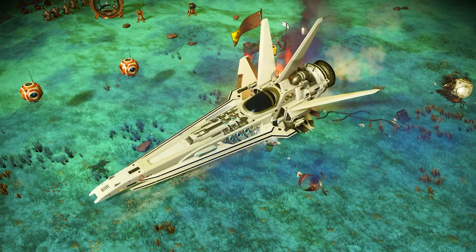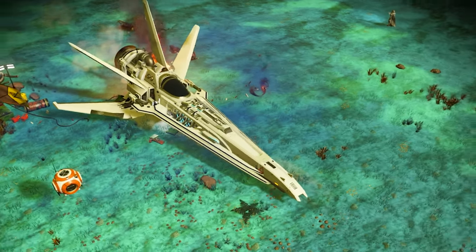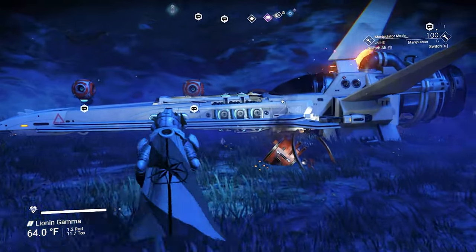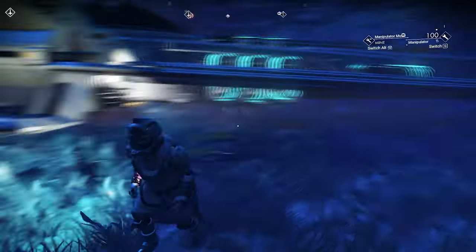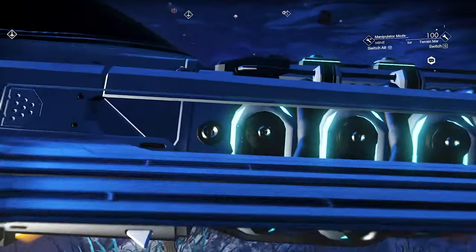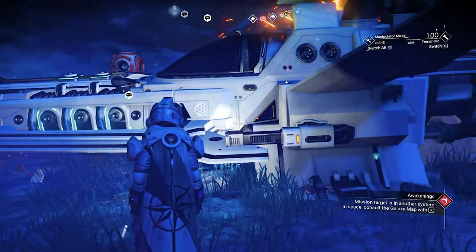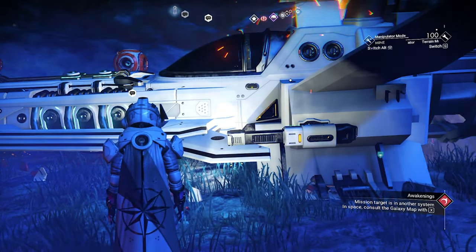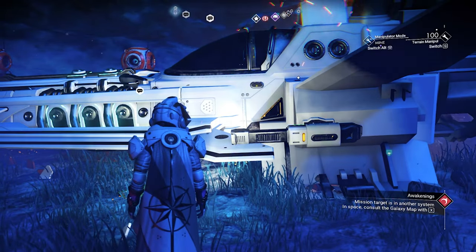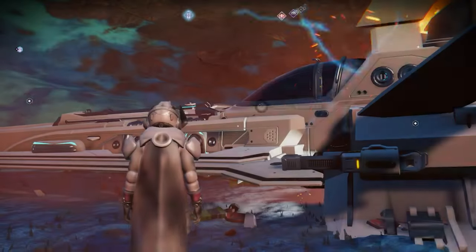The atmosphere might make it look a little off, but I promise you once you see it in space, you will fall in love. When you try to claim this beautiful fighter, you'll see you can't actually claim it because it's appearing holographic. To fix this, all we need to do is wait one minute next to it. Just stand here for one minute — I'll show you why. After one minute, reload the auto save right next to it.